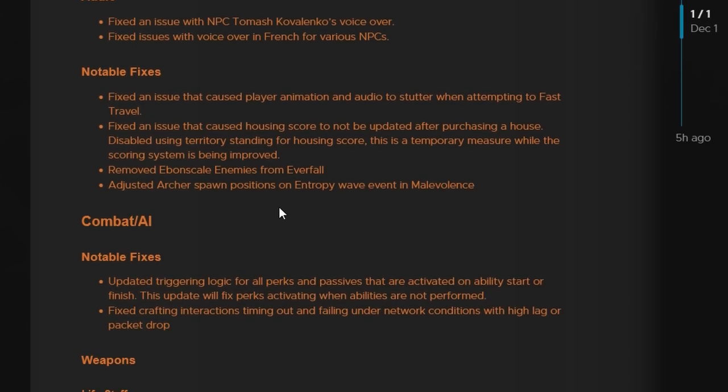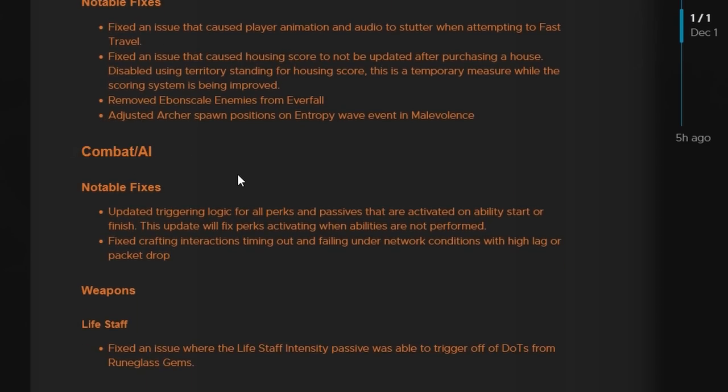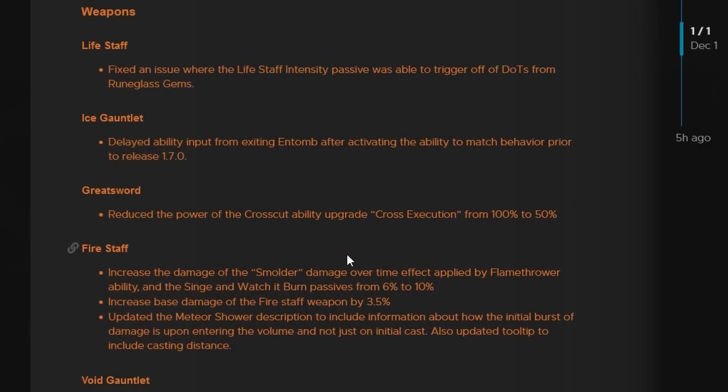Another thing to touch on is the combat and AI. For notable fixes, they updated the triggering logic for all perks and passives that are activated on ability start or finish — this will fix perks activating when abilities are not performed. They also fixed crafting interactions timing out and failing under network conditions with high lag or packet drop.